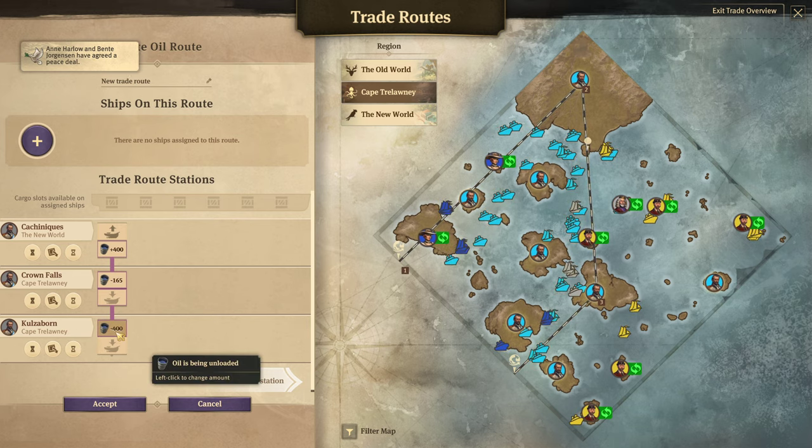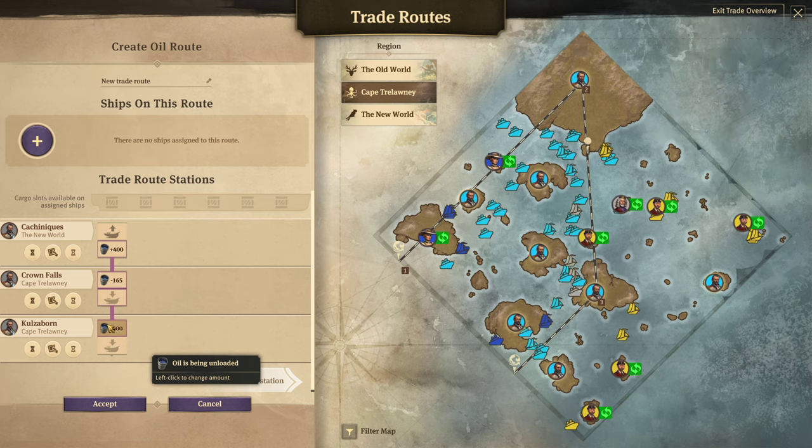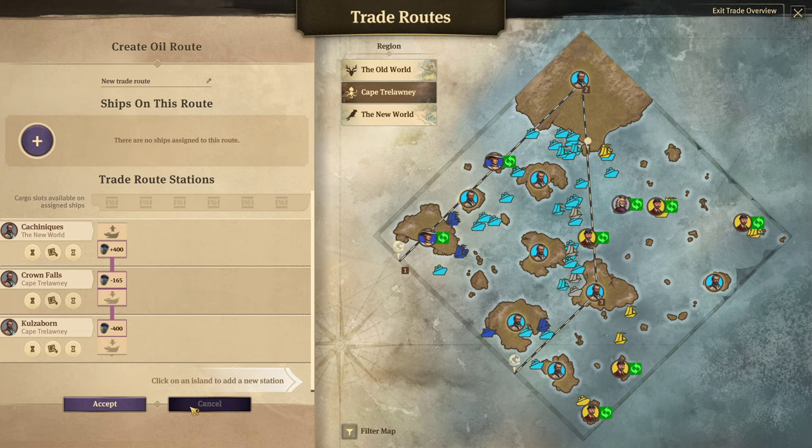Something I always suggest doing is be sure that your final route unloads the maximum amount for that cargo slot, that way you empty out anything that's left over. You hit accept, and it adds that trade route to your list of active routes, and the ships will get started on it.